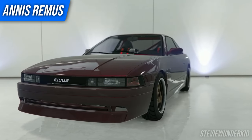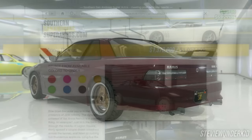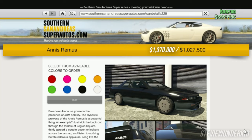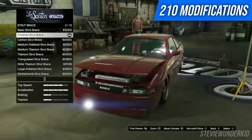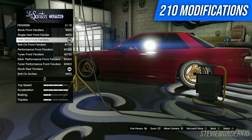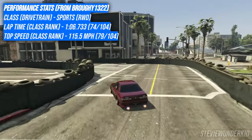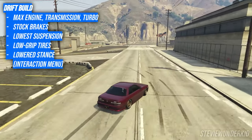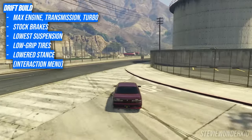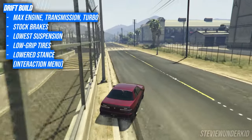Moving along with the Annis cars, we've got the Annis Remus — another absolute banger car that came with the LS Tuners update, given that it's mainly based off of a Nissan Silvia S13. Although this car is pretty expensive, costing between $1 million and $1.4 million for the base car, it still offers really good value. There's a ton of unique and diverse customization options, including some really cool Rocket Bunny-inspired body kits, a huge array of liveries, and decent wheel fitment. Performance-wise, the Remus doesn't offer much in the sports class for racing, but it does offer enough power and great handling to be an awesome drift car, holding decent angle, with a strong mid-drive speed boost, and a ton of cool drift-inspired customization to match.